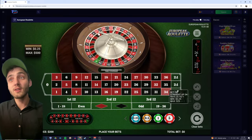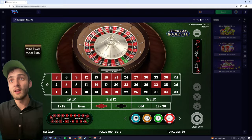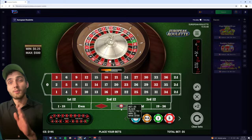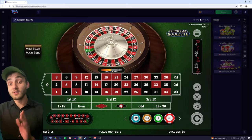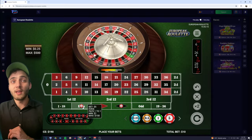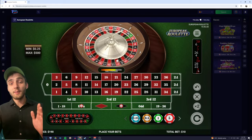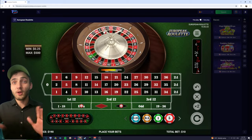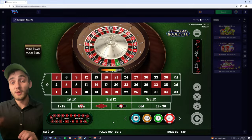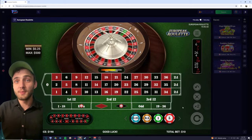We look at the last two spins that came up on the wheel. We can see they were both red — a 9 and a 27. So we're going to place a bet on black. We can also see they were both odd numbers, so we're also going to be placing a bet on even. Now because 9 is a low number and 27 is a high number, that's an even mix, so we're not going to place a bet on high or low. We place one bet on black and one bet on even, then spin.